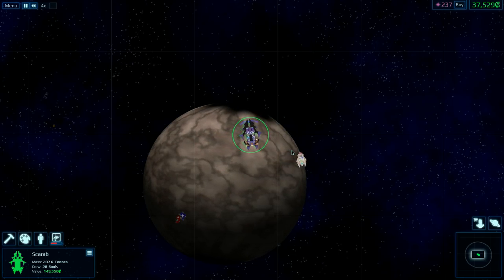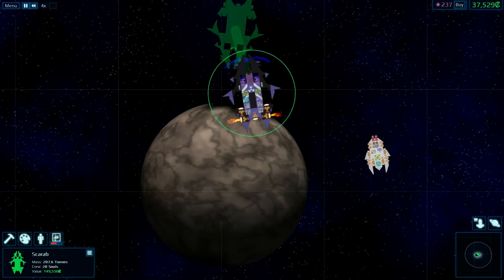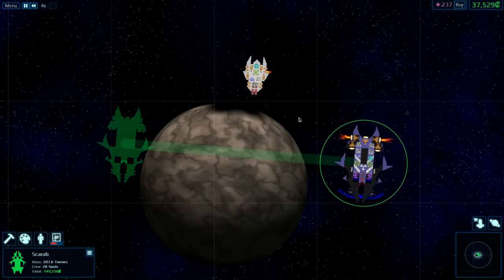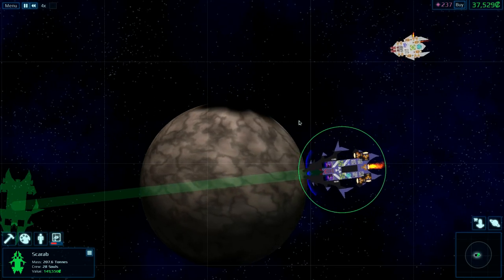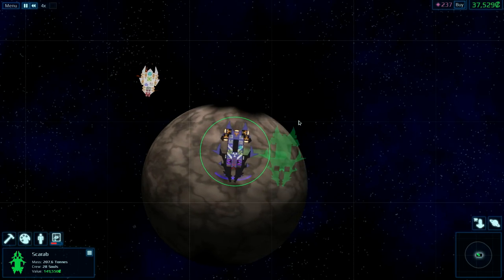Greetings, sir and sirettes, and welcome back to Cosmeteer with me, Lathrix. Welcome to our tiny little fleet, which just contains two ships. So not exactly a fleet, but welcome to the beginnings of a squadron, let's say.